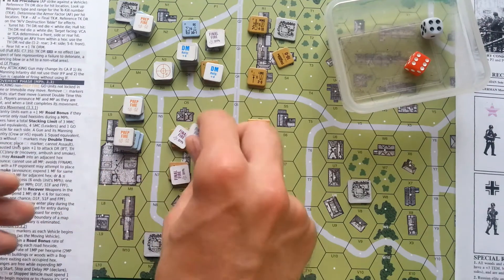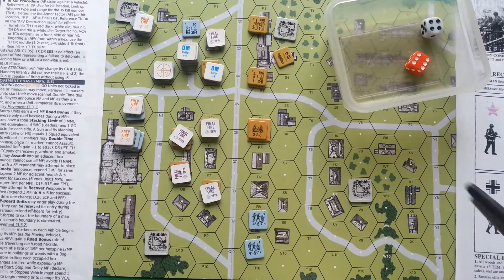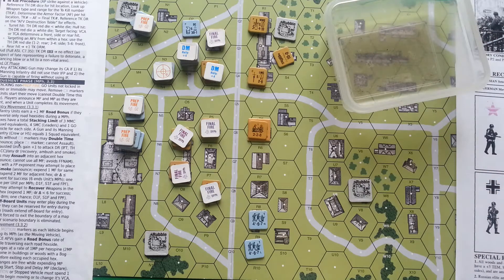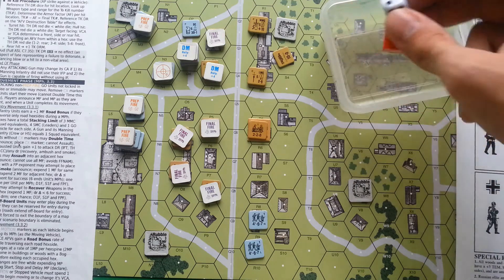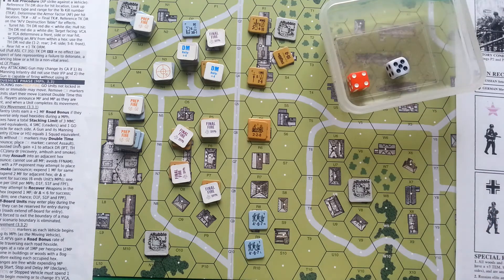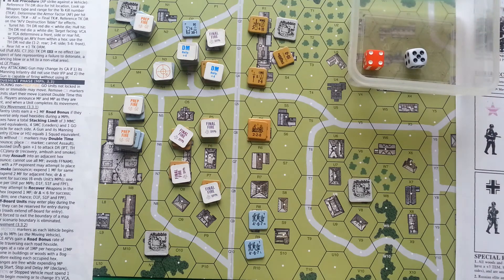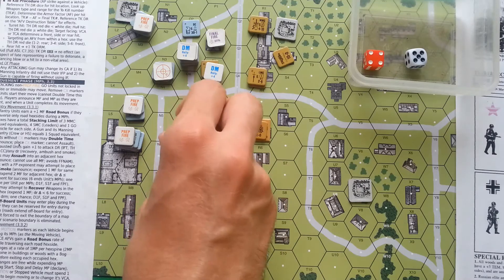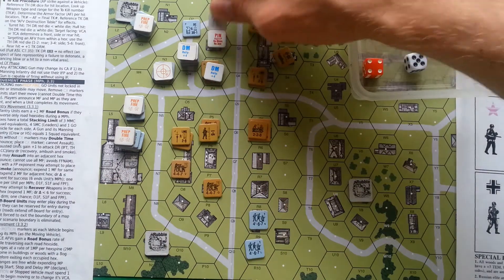Firing the Soviet gun on another hex — hit number eight, minus two for acquisition equals five. They hit! Rolling on infantry fire table: nine in column of four — nothing. They hit but scored no result. That's all for defensive fire; removing markers.